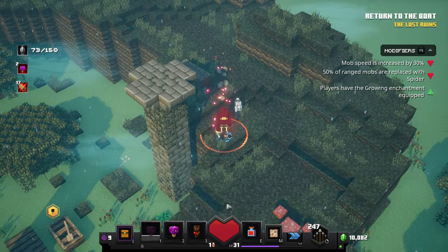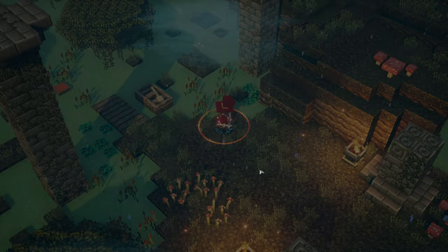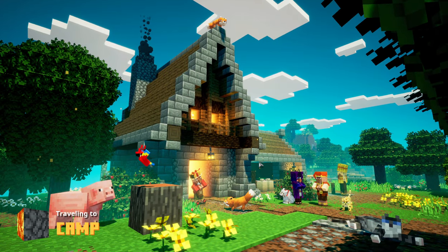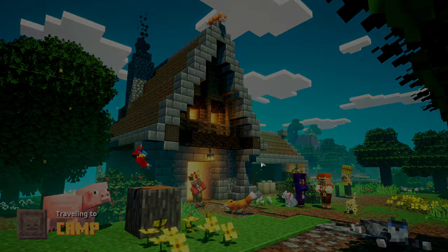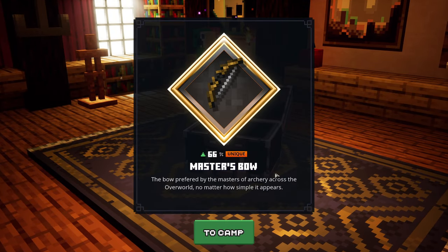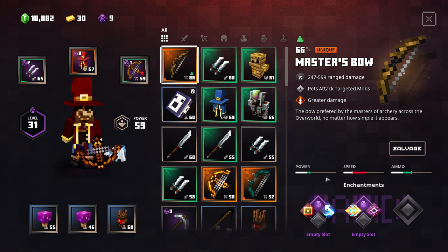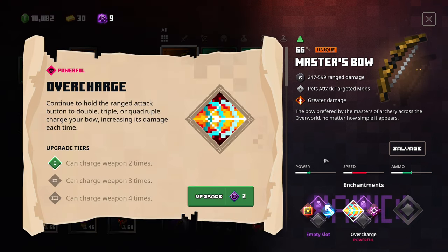Let's head off to the objective — this boat here — and then we are done. Then we'll do a mission we haven't done in this new difficulty. Let's see what we've got. Masters Bow — 'masters of archery across the overworld, no matter how simple it appears.' Our things are upgraded too, which is going to increase our power level, so we're probably going to use this. It has multi-shot. Ricochet is useful, looting is useful, overcharge is also useful. It says greater damage so it has power equipped automatically as one of the unique effects. You can charge the weapon four times — pretty nice.